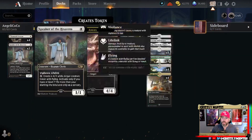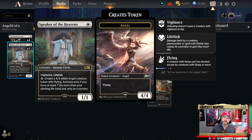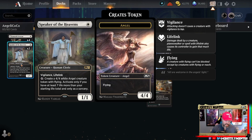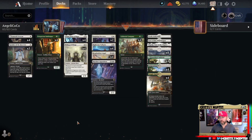Then of course Speaker of the Heavens — a 1/1 for one with vigilance and lifelink. Once we get to seven life more than our starting total, this little bad boy starts making angels. It may just get destroyed, but when things are going well, or even decently, he pulls his weight. Now let's get to the angels.